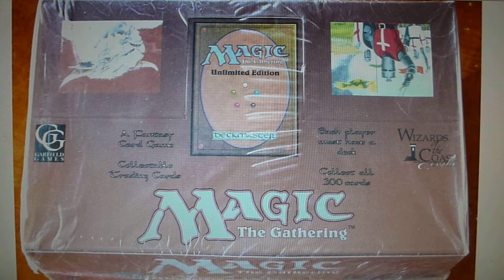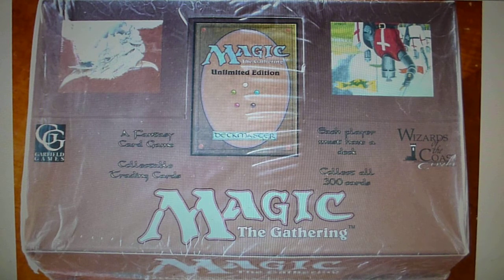Hello everyone, today we'll continue our series on the history of Magic: The Gathering. If you have missed some videos in the series, I am leaving a link in the description below. Today we'll be looking into Unlimited and Revised editions. Unlimited Edition is considered the second edition in the sets of Magic: The Gathering — Alpha and Beta are the first edition, and Unlimited is the second set of the game.